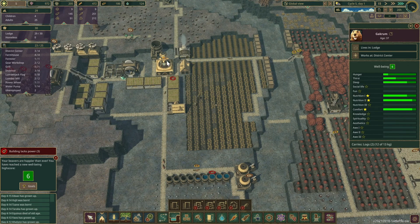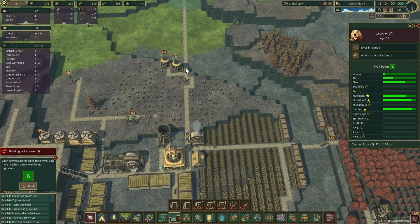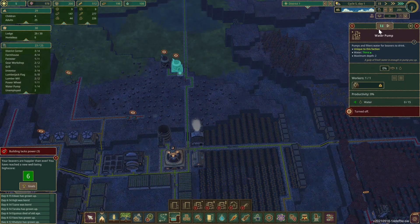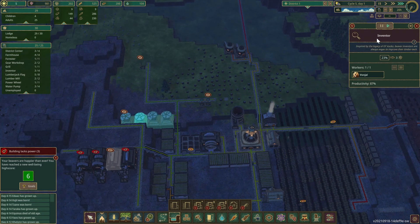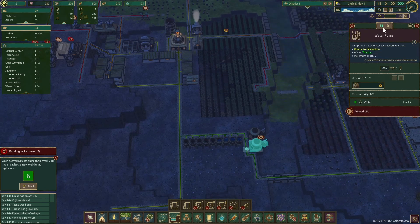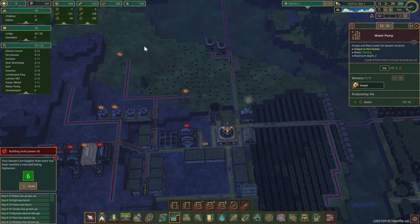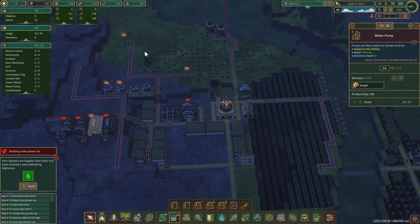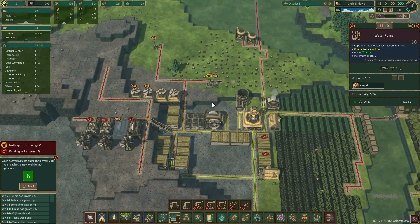We got nine gears, we need eleven more and we'll put down another one. We've got two unemployed which we're going to put here. We're down to 100 water — oh my. Nothing to do in range? You've got this tree right here, what are you talking about?